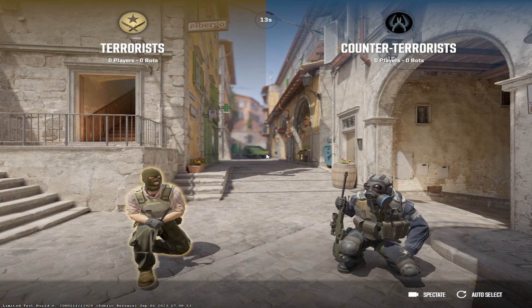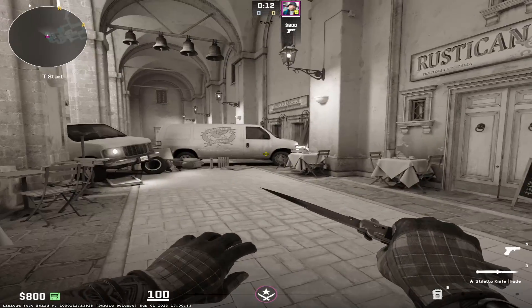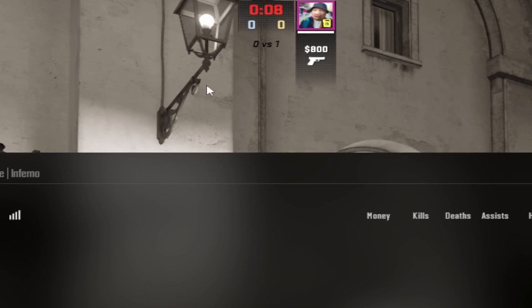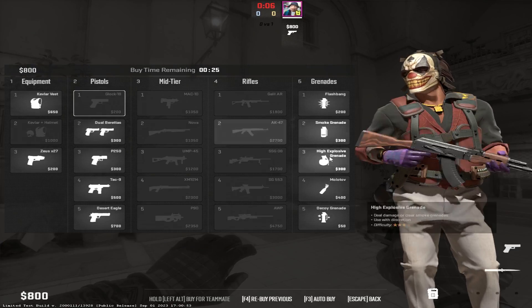So now if we just load up Inferno real quick, I'll show you guys what a regular practice server would look like. If we pick T-Side, most people would just kick all the bots, so now it's just you and a server. But then again, we're limited by time and we also have a certain amount of money, so we can't buy everything.